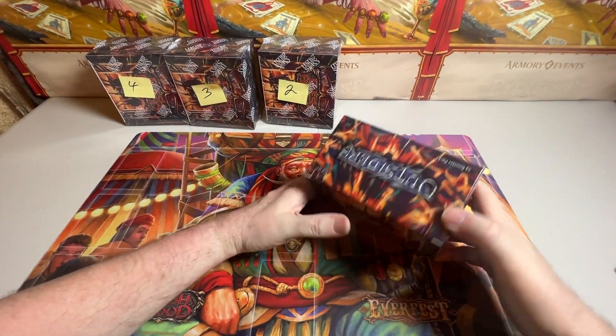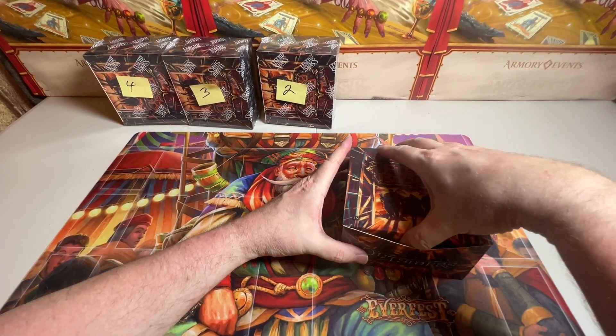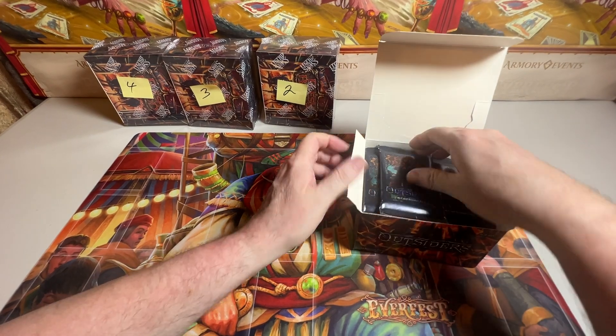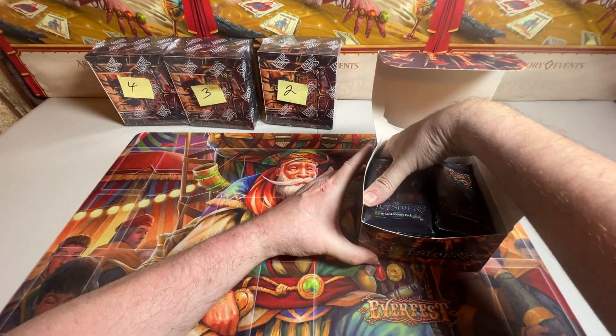Let's get the plastic off. Let's make it look like you've opened a box before. There's a Zuri. Got my Assassin on the front.